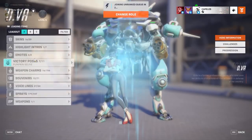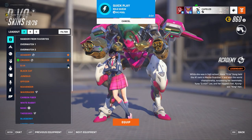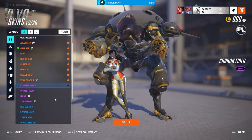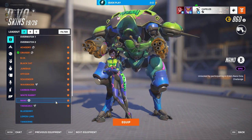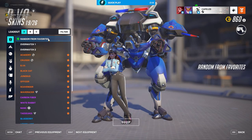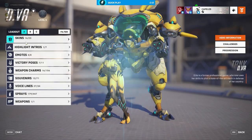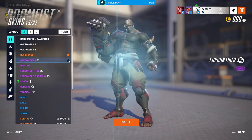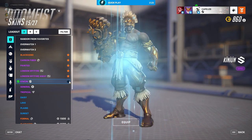They've added random skins, that's cool, that wasn't there last time I played. You can favorite everything, but I don't know how to do it. You just go into the heroes and press favorite. Oh no, I'm stupid. Problem solved, you're welcome.